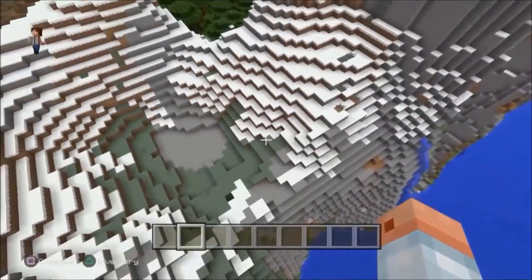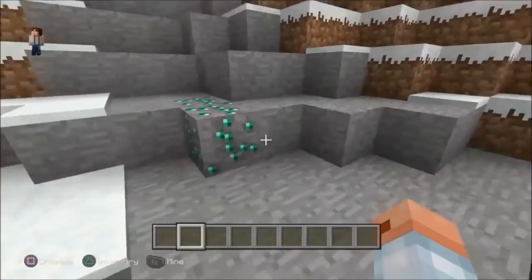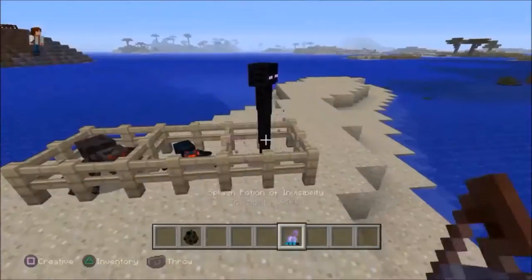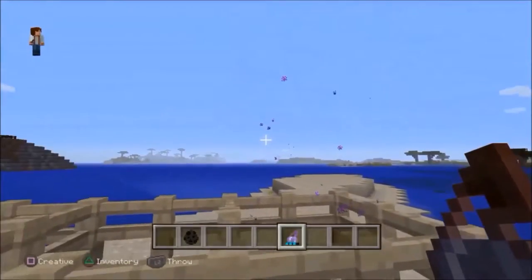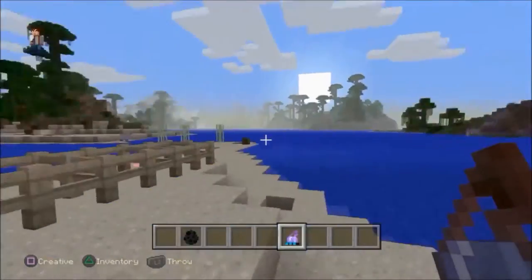There's a very slight chance that you can find emeralds on top of the extreme hills biome. Using an invisibility potion on cave spiders, normal spiders, and endermen will keep their eyes visible — and the endermen's particles as well.